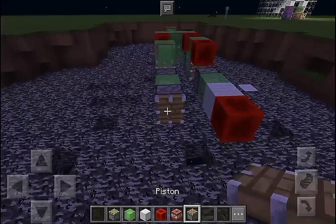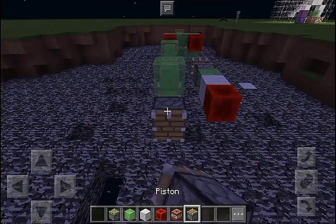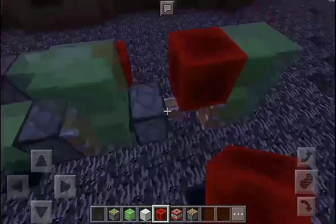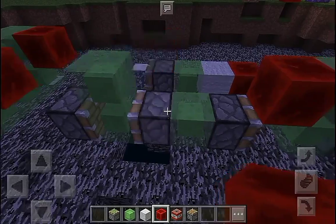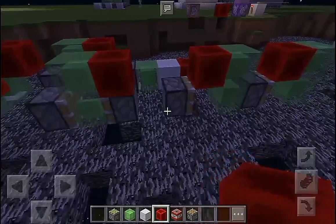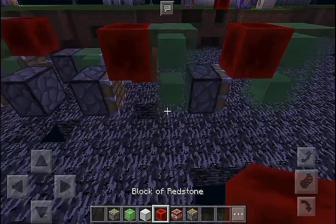Put a piston with a stone block, put a piston with slime block, then put a piston with slime blocks. Then put a block of redstone just like so, and destroy the slime block right here. Then put a redstone block on top of the sticky piston.